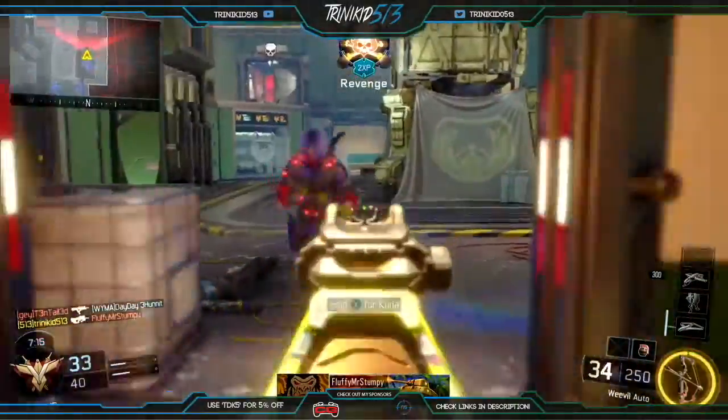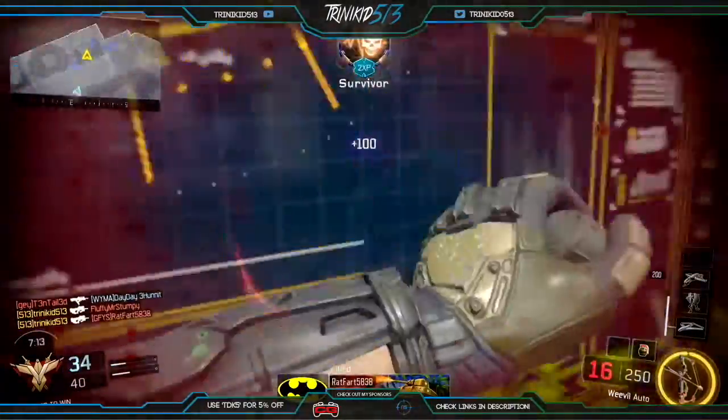For Perk 2 I have Scavenger. I put Scavenger on here because I added Rapid Fire, so you will be running through ammo pretty quickly with Rapid Fire.